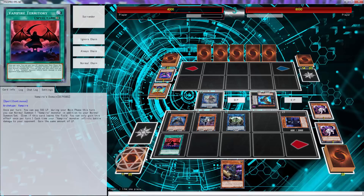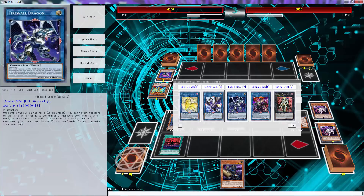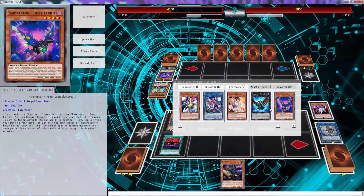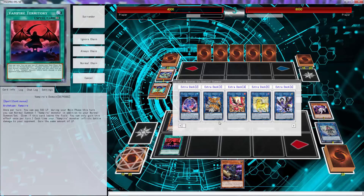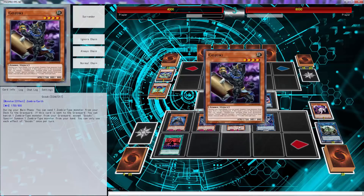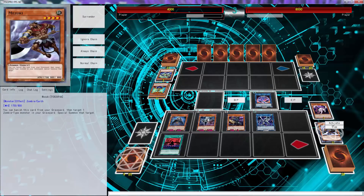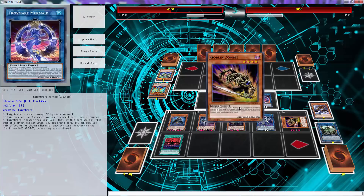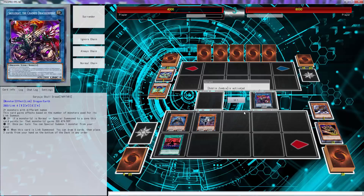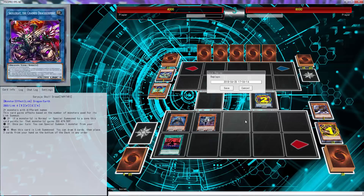The opponent cheated, but this is absolutely fine. We go Firewall Dragon using these, then we bounce the opponent's four tricks with it. Then we go Nightmare Mermaid, use Firewall's effect, special summon this guy, use his effect to send Mizuki. You can see where this is going — this is going to be game. Let's go Skull Deep — and he's quitting.